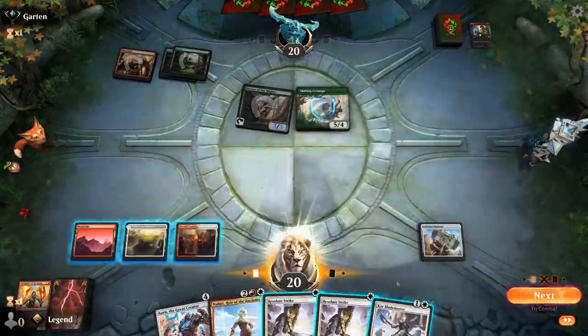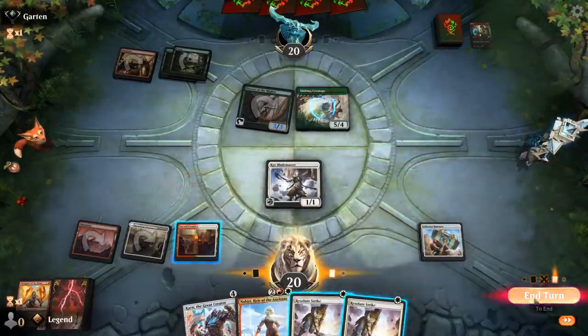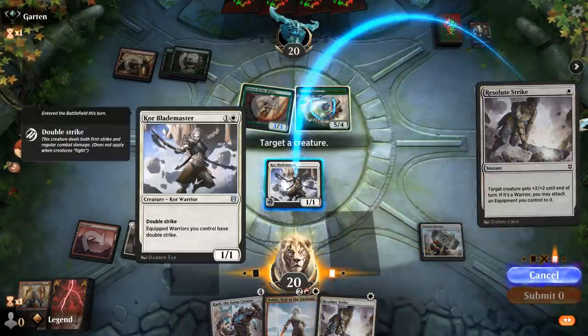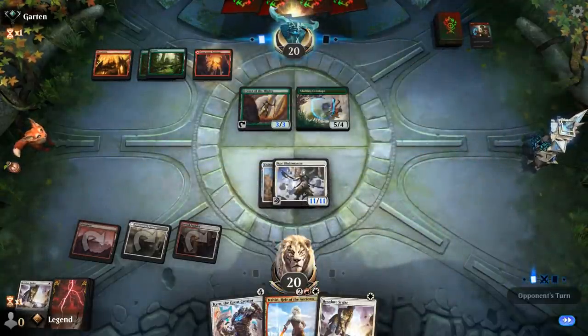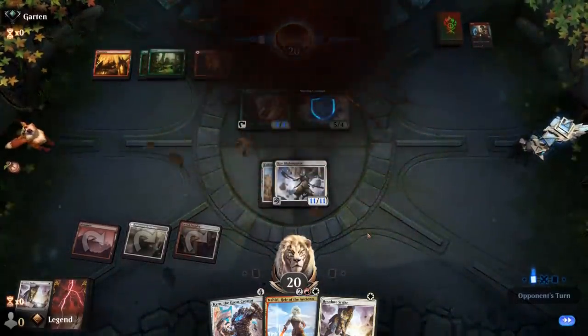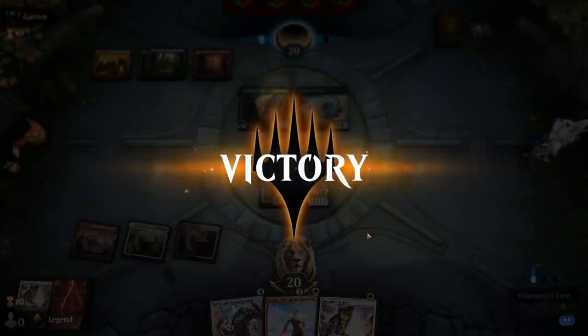Sadly no fourth land, but Blademaster will do just fine. I should probably just do this now — I don't get to ambush my opponent but I play around a Shock, which is probably more important. Red-Green is going to struggle to get past an 11-11 double strike, and my opponent explodes. We've got a pretty good win rate against dinosaur decks today, getting the early combo with a Resolute Strike.